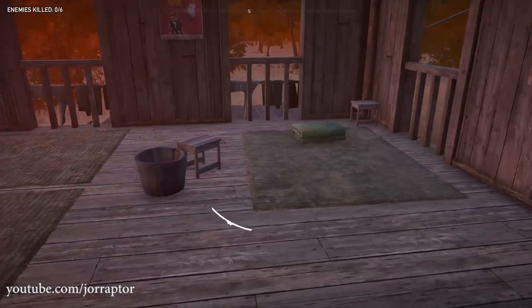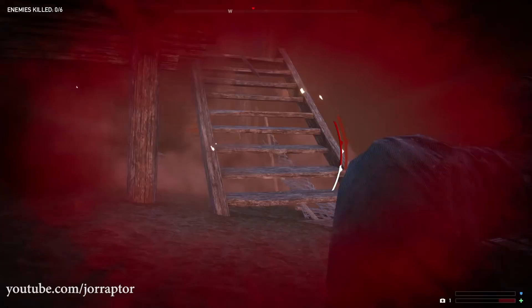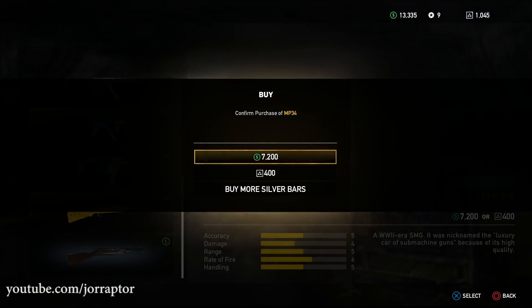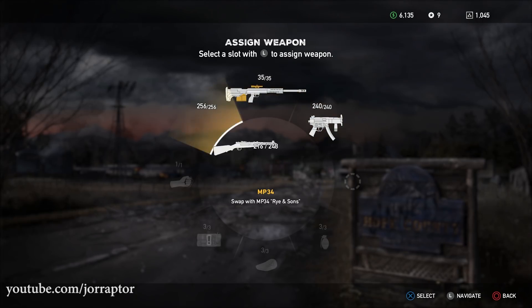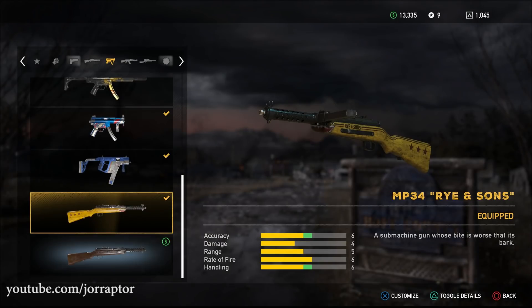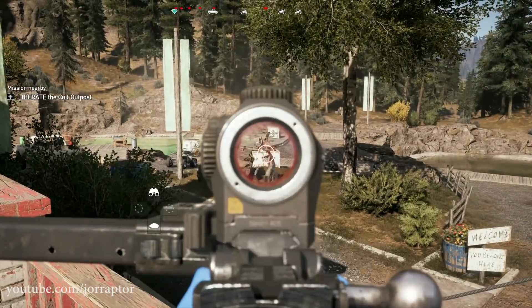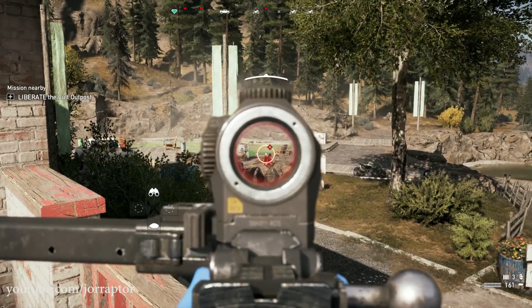The MP34 weapon is now out for everyone and you can buy it for $7,200 or 400 silver bars. Sadly there's no skin for the weapon, just scopes and other regular attachments. There is the Rye and Sons variant that was a reward from the live event, so that is the only skin for this weapon. While it's not really strong, it's still a pretty cool weapon, especially because of the side magazine — totally fun to use.